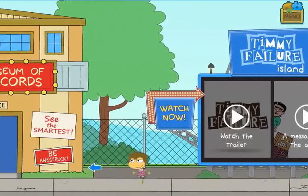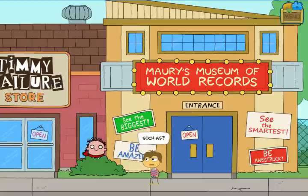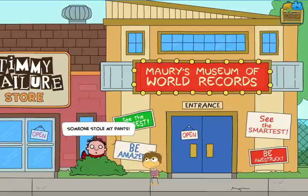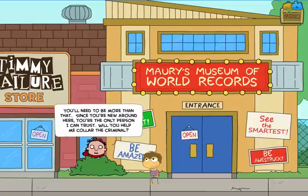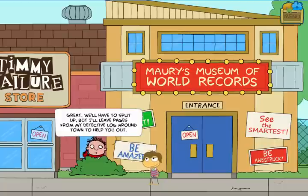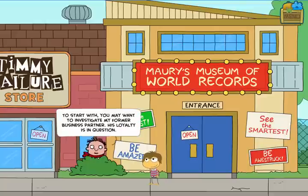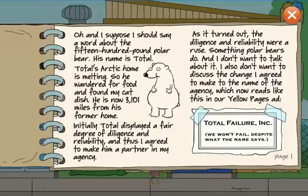I've jumped ahead a bit because there's an introductory cinematic you don't need to know in order to beat the island, so I'll let you discover that for yourself. Here I am on Main Street talking to Timmy Failure hiding behind a bush. He says his pants are missing and there's nobody he can trust except you. Being a good PopTropican, you're willing to take the case. Timmy will give me a page from his detective log. This will be repeated throughout the quest — you'll find pages for the log, and each one introduces a character, contraption, or situation that tells you what to investigate to move the story forward.